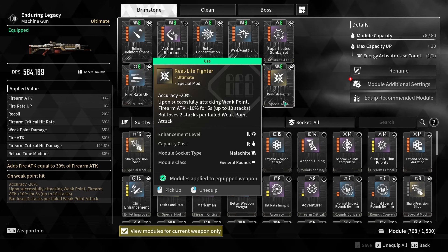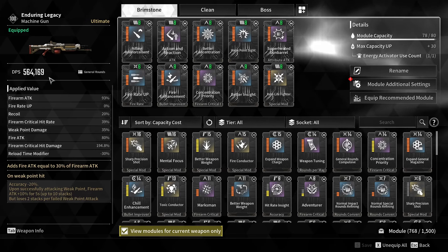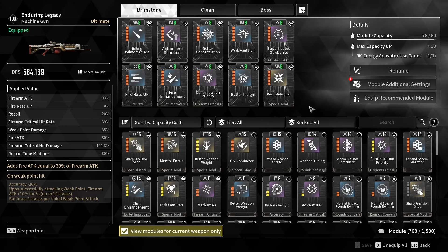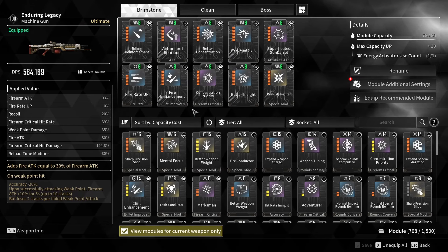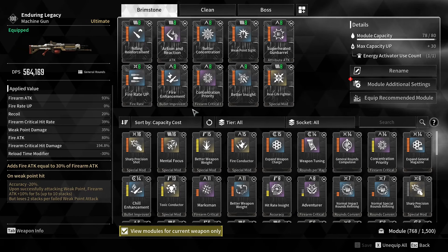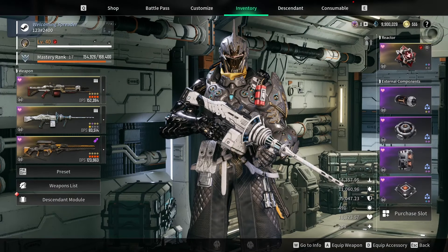That's basically the build. On the left-hand side we have 564,000 DPS — very nice — but we could probably get closer to 750 if we just went for pure damage modules. I don't think that's the way with this gun though. There's no one true way to build a weapon, but this is my favorite approach. The Superheated Gun Barrel and Fire Enhancement — I really love them on this. So that's the modules covered; let's see what else we can do to increase our DPS.